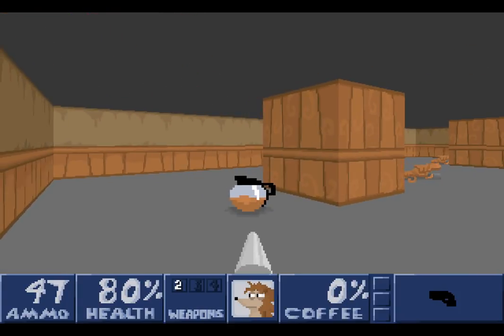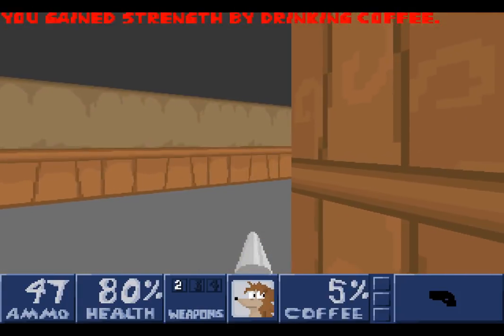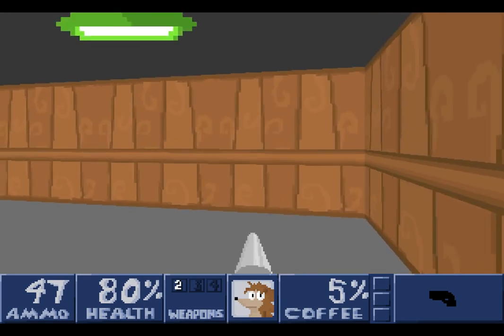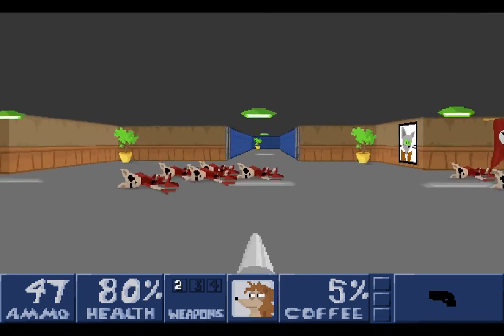We can run with Shift, and here is our armour pickup. You gain strength by drinking coffee — 5% coffee power! Coffee will help us mitigate damage, which is always nice.